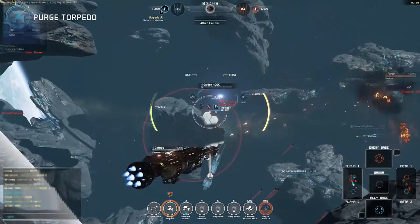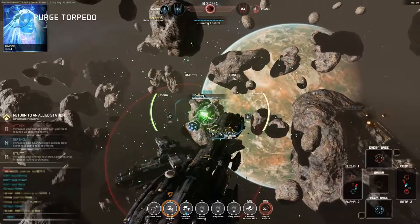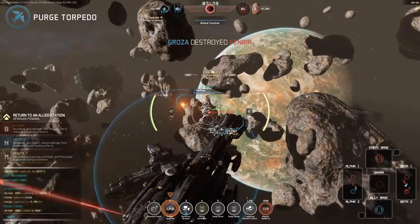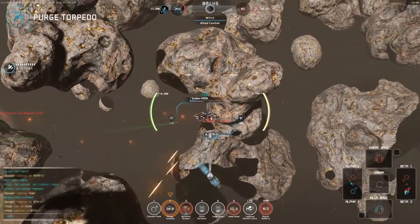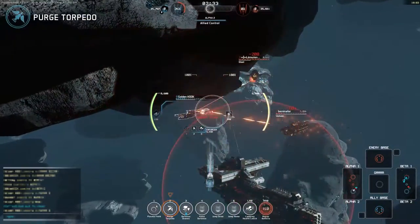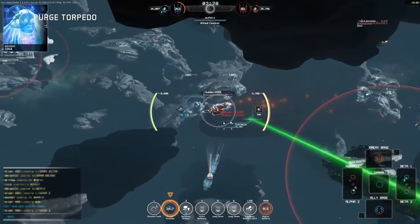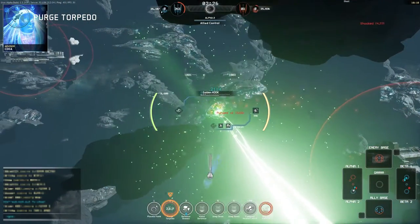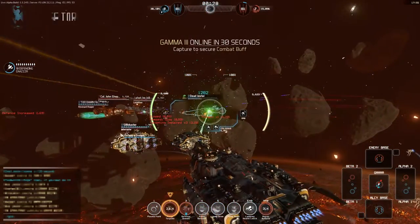A second support capability are the Paladin's Purge Torpedoes, with a range of 20,000 meters. These torpedoes are capable of removing any detrimental effects applied to allies from range. They can be used to nullify the negative effects of ambush, mark target, harpoon, and others. If targeting an enemy, the Purge Torpedo will remove all positive status. Regardless of target, ships hit with the Purge Torpedo will be invulnerable from further effects for five seconds.